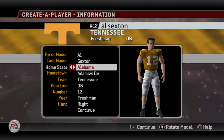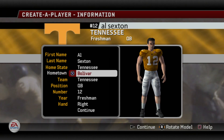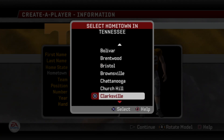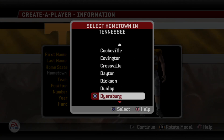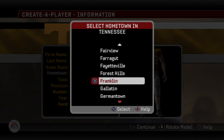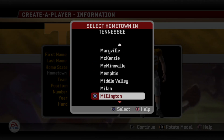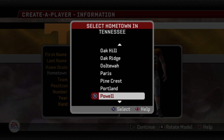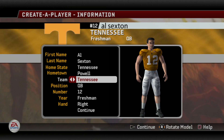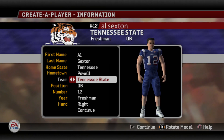First name, last name, home state — you just pick the state that you want to select. I'm from Tennessee, so we'll go with that. Hometown is interesting — you can't literally type in any of them, but you have a bunch of selections. Like for Tennessee, all these are real cities from the state of Tennessee. I could just pick a city that's kind of close to me — we can go ahead and pick Powell, for example. If I'm not mistaken, the Tennessee roster is full, so we can go like Tennessee State since there's probably openings there.